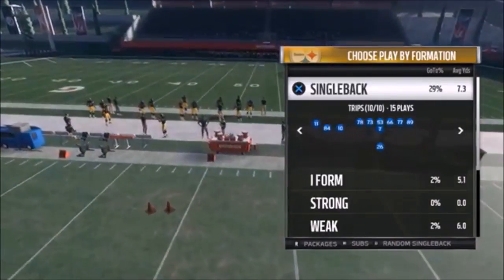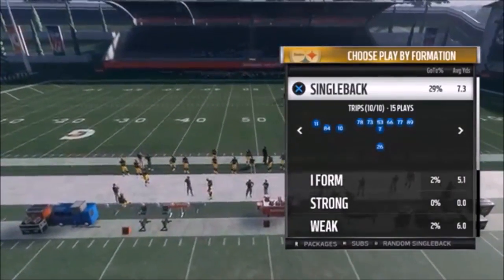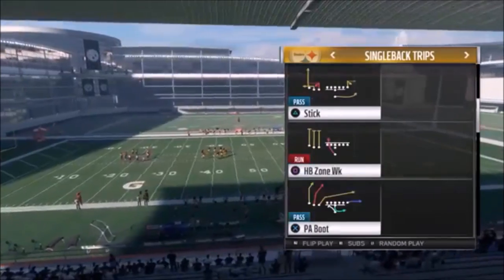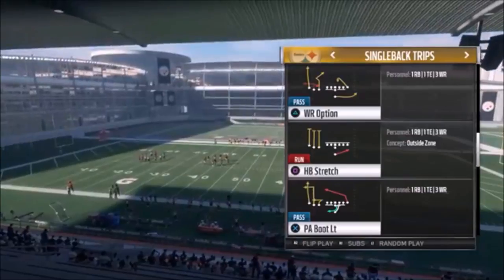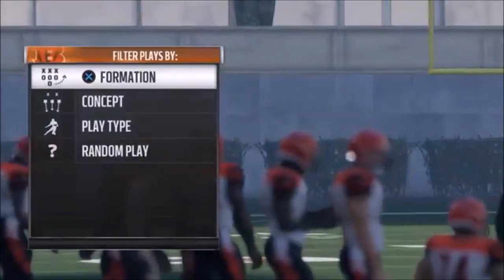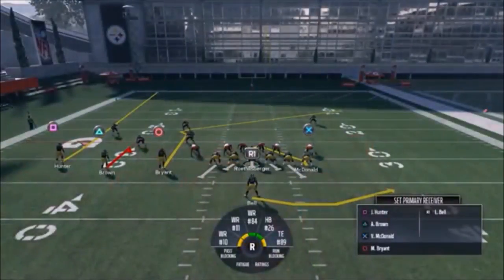This is one of the better deep passing formations in the game. I also have a really top-notch formation out of the Empty Bunch, so make sure you hit the like button for that. Down there is like one of the best formations I've used to pass all year — you can run it all game and just annoy people. The next play I want to show is the Wide Receiver Option. I'll pick that and go random Nickel.